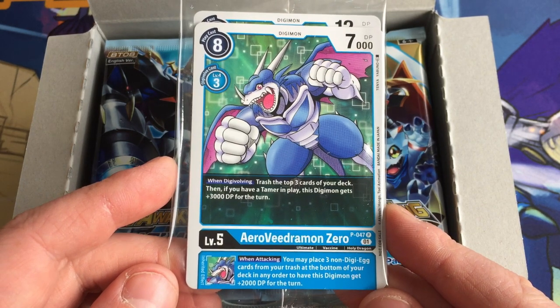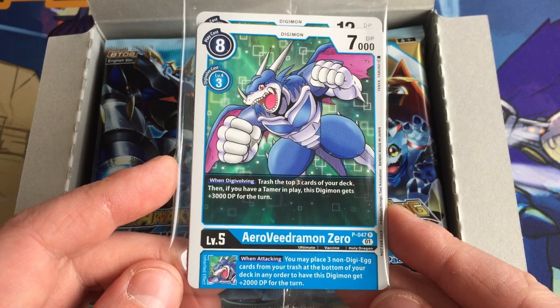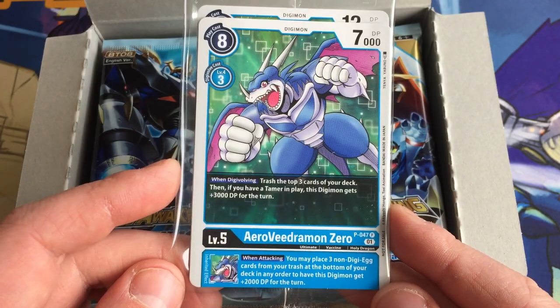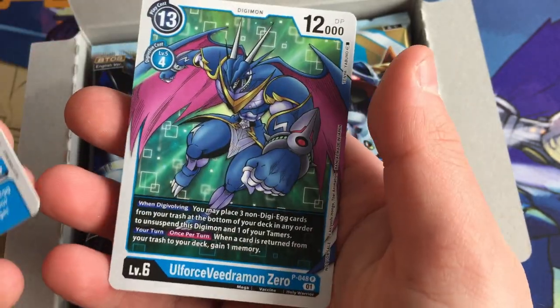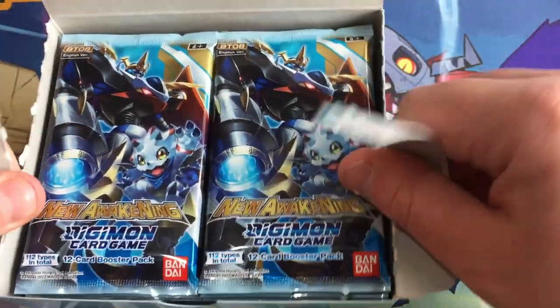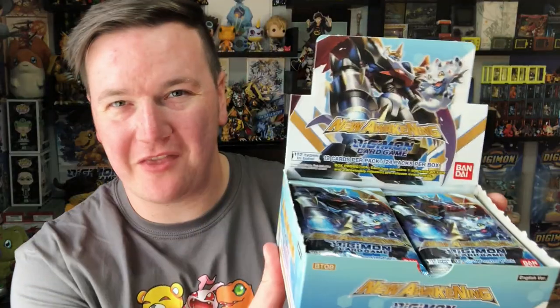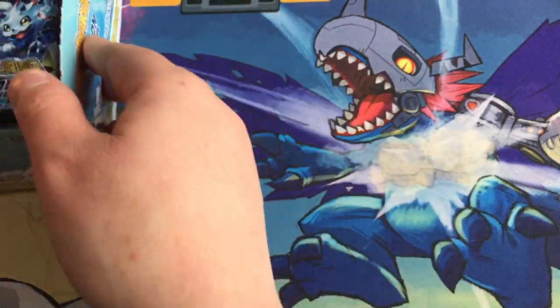It's pretty cool that they've included a reprint of the Vedramon Zero cards. I'm assuming there's going to be a lot of Veedramon stuff in this with the Adventure Season 2 content, and they've reprinted these because they're going to be useful in the build and they didn't want to price people out of it. Aero Vedramon Zero, and All Force Vedramon Zero. Let's do the thing — here's the full box, and we're going to open all of them. Let's get straight into it.